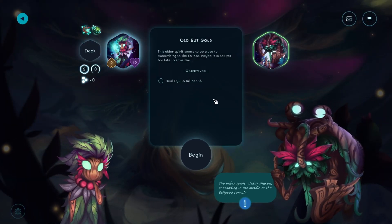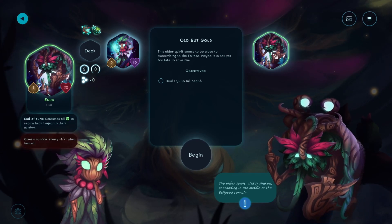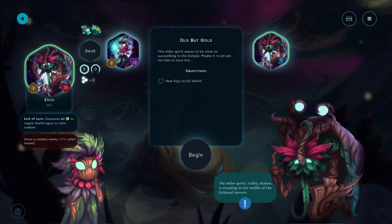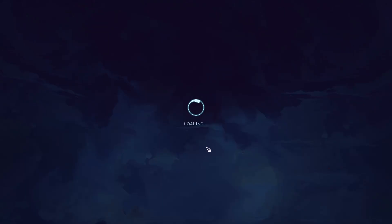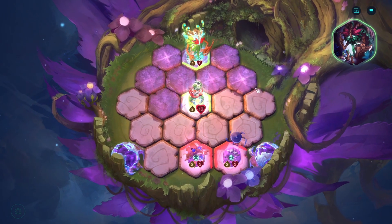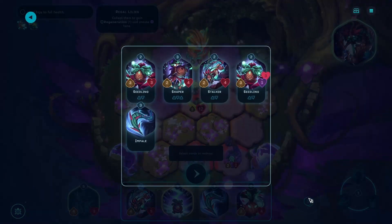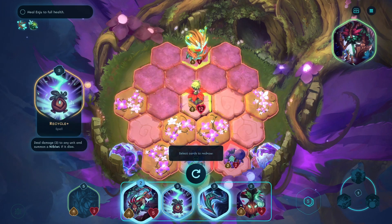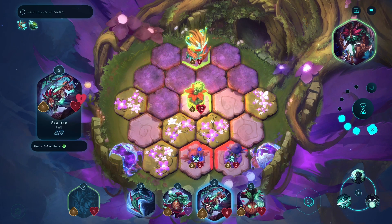Heal you to full health. Elder spirit seems to be close to succumbing to this list. Maybe it's not too late to save him. Consumes all green to regain health equal to their number. There was dialogue - I ignored it. Heal to full health. We really want the seedling then. I'm going to keep the smalag and everything except that. Got the seedling.